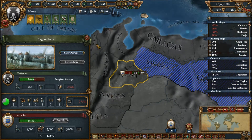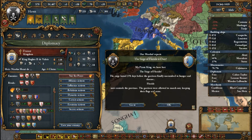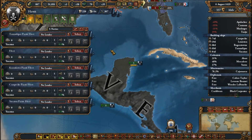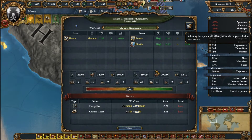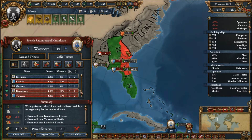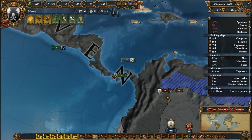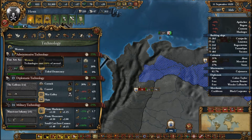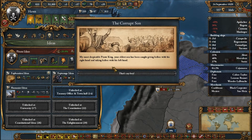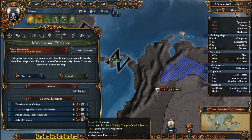Hugues the Second de Valois — is that the French king? It is, the French king is in the New World and decided to fight. My tech is now western. We should be teching up pretty soon.